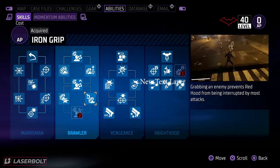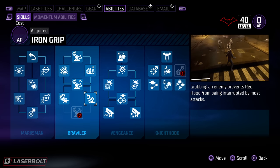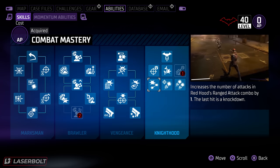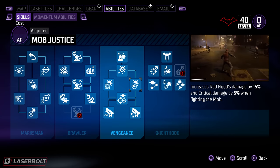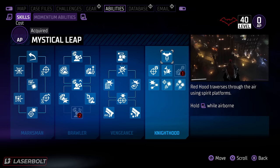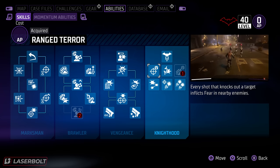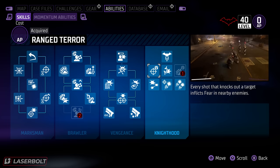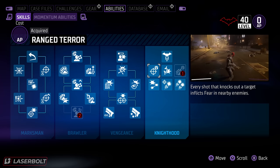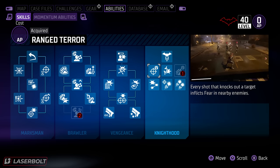Spend your points on Marksman and Vengeance — that's what you want. Leave Brawler for later. As you reach level 40, you'll want to go into the Brawler tree, but if you unlock things before that, spend your points on these key nodes. Start with the traversal node: every shot that knocks out a target inflicts Fear, which multiplies the damage you deal to the following enemy. Knocking down enemies is extremely important with this build because the Fear factor increases your damage output.